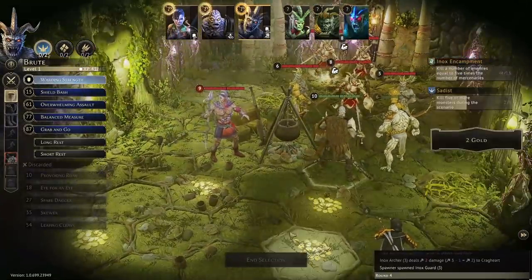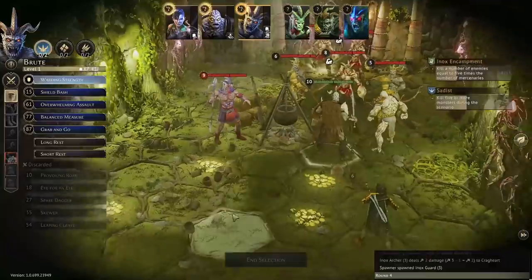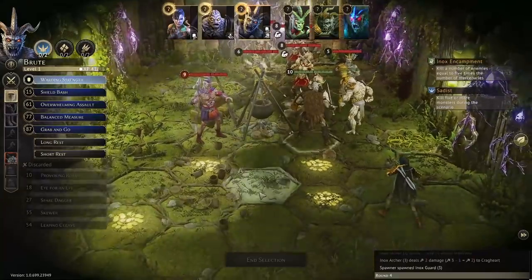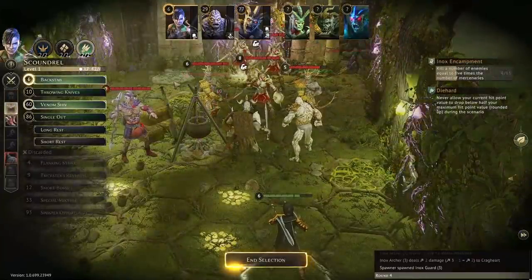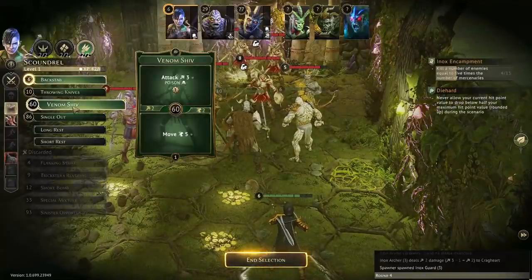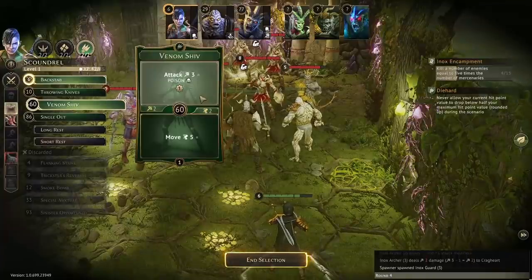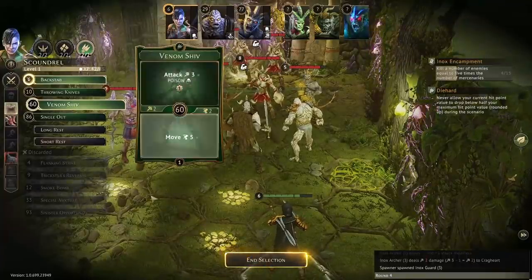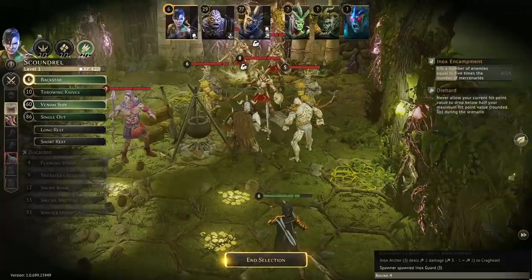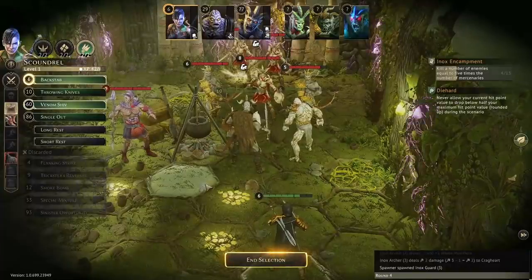Round four, it's going smoothly so far. Going first with Ate using Backstab for movement and Venom Shiv for a poisoning attack. I went back and forth on this, but getting some poison out might help — if the shaman decides to heal, it will only remove the poison instead of doing actual healing. If it doesn't heal, we've got poison on our target which helps us anyway.